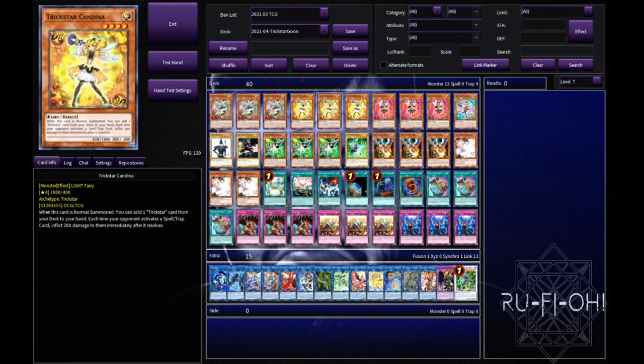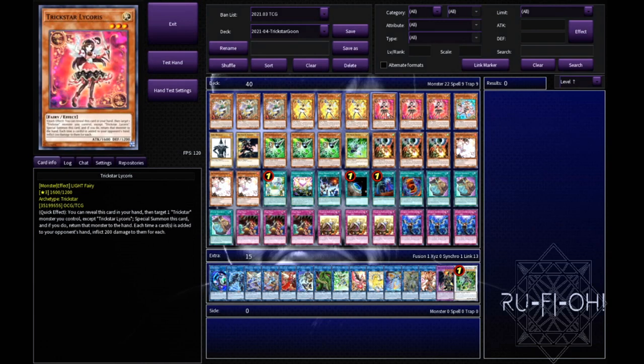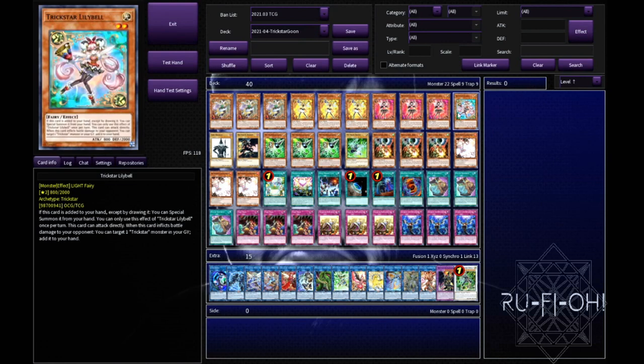We have triple copies of Candina. Candina does everything that it needs to do - I really don't need to elaborate on this. Triple copies of Lycoris - being able to do that whole bounce thing is really good. If your Dragoon system fails you can always just go back to Trickstar nonsense and try to burn your opponent out for a ton of damage, control the board, and cards like Lycoris help you do that. And of course Lily Bell - getting a bunch of damage in for free, free bodies on board, all of that good stuff, and it can help you get into Predaplant Verte Anaconda and go off from there.